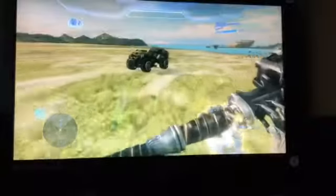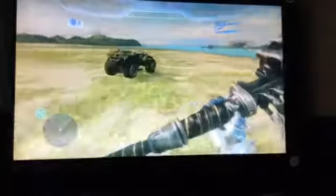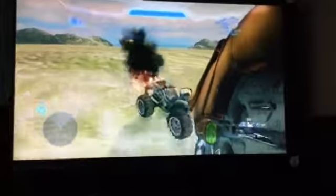Right, that was one hit. Alright, so it's two hits with a Gravity Hammer to destroy a fully intact Mongoose. Now for the Fuel Rod Cannon — this is the quickest-firing explosive, it fires quite quick.